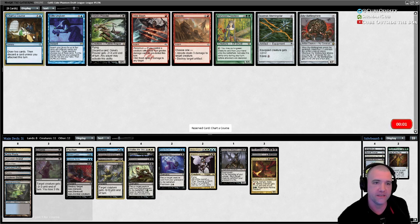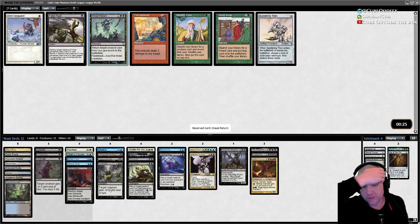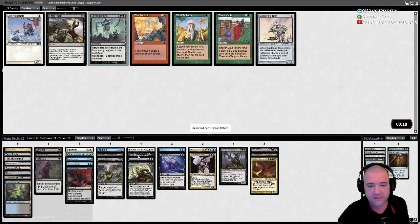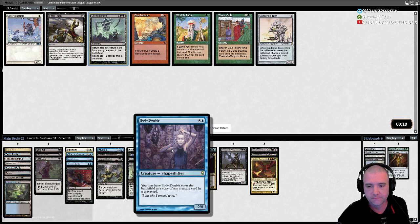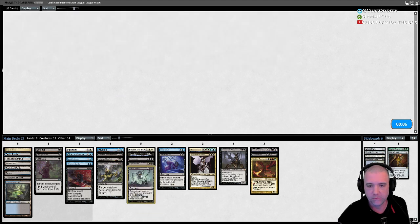Draw two, discard one is still fine. I'm tempted to grab Push but I think we have better things to do. Chart a Course is great. I'll take the Dread Return too — I think that's better than Body Double, actually. Well, we'll take it and debate which one's best.